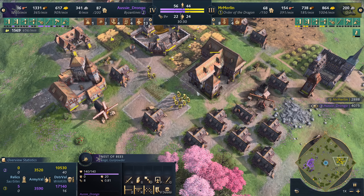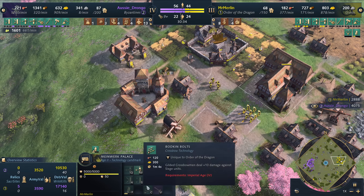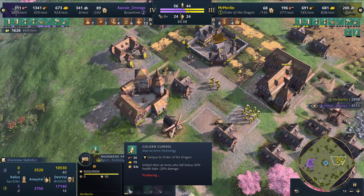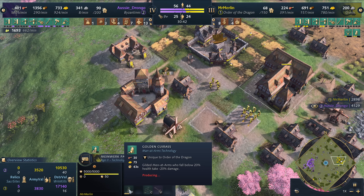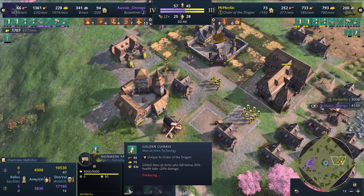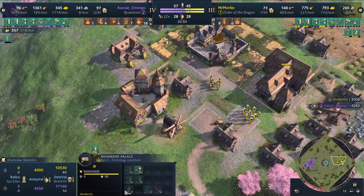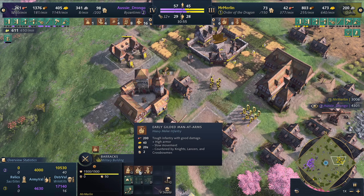Let's check in on Mr. Merlin — still in the Castle Age, getting some of those upgrades we talked about. The Golden Cuirass is a weird upgrade because if your Men-at-Arms are already below 20% health and taking 20% less damage, if another volley of Crossbows or Hand Cannoneers is coming in, it's already overkill anyway. So that's the interesting thing about that upgrade. But all these units are just a little bit stronger.